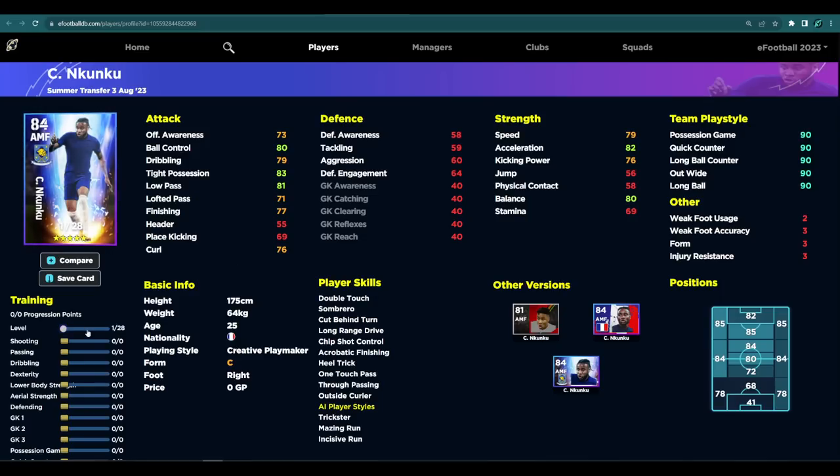With Nkunku, this is the pick of him. I've done a really in-depth training guide and review of Nkunku — let me know who you want to see next. This guy is the real deal; I genuinely think it's one of the best cards they've released. You can train him up multiple ways. You can get that sweet spot of 88 in Ball Control, Dribbling, and Low Pass, and you can also hit the sweet spot with Acceleration and Balance while still maintaining a bit of Stamina. The Stamina is a bit of a killer on this card, but you also have 80 in Finishing — look at that for a creative playmaker.